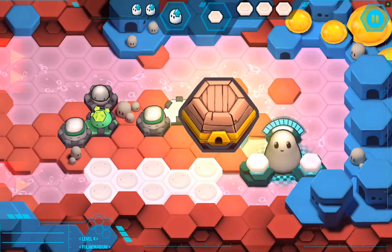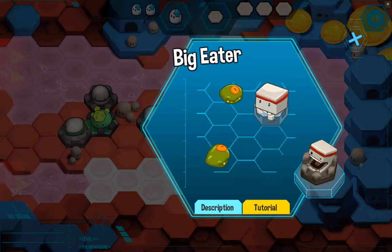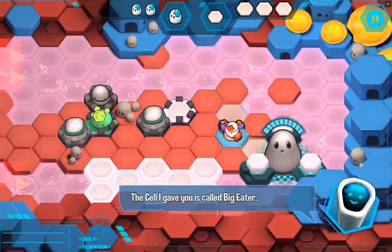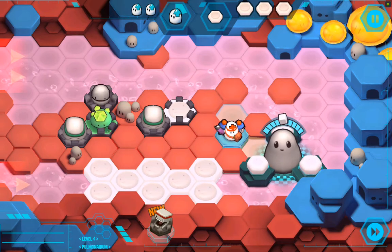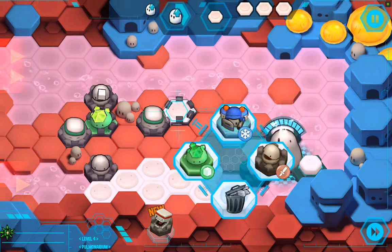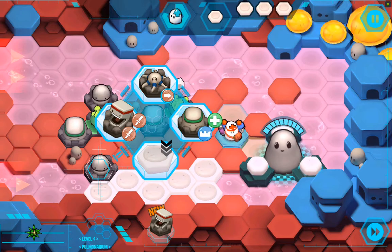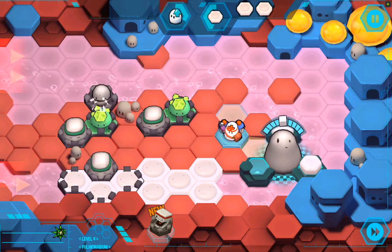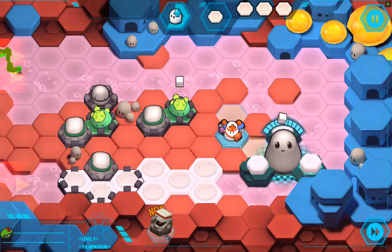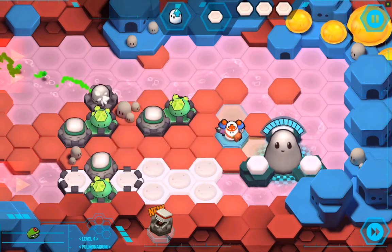Alright, level four. We've seen the tutorial on this level — that's very nice of the tutorial. I already know all this; I don't know why you're telling me again. So let's go to the same kind of defence we went to last time down here at the bottom and see how long it holds up. And let's put the snot factory here. I'm going to have a break for it at all. That should slow it in, and that should slow it down even more.